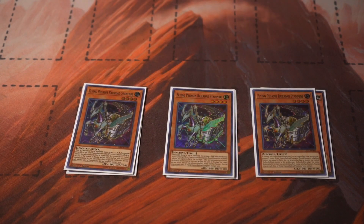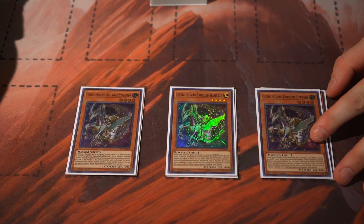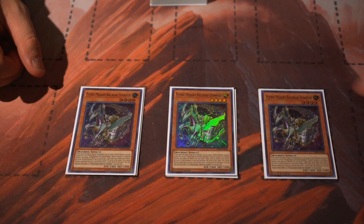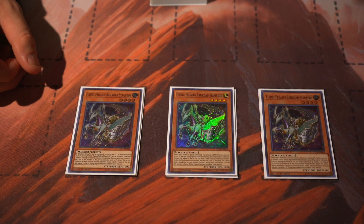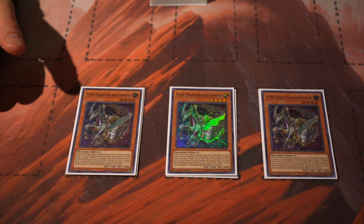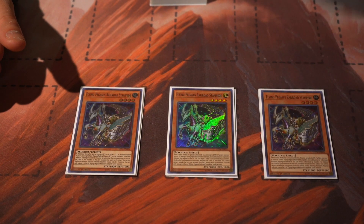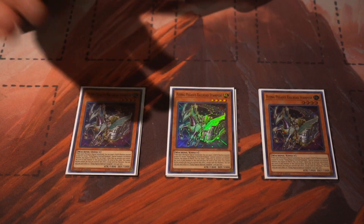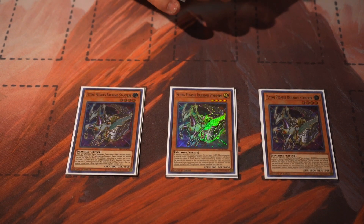Three Flying Pegasus Railroad Stampede - upon normal summon you can special summon an Earth Machine from your graveyard to your field. You can target a card on the field and both that card and this card become the level of either one of them. So if it's a level 10 you can make them both level 10 for an easy Rank 10, or make them both level 4. This is a good follow-up card and also a good starter. You'll be recurring this back to your hand too.